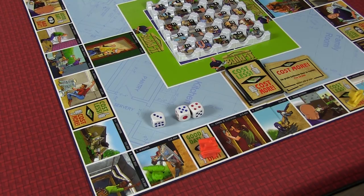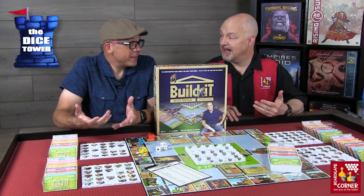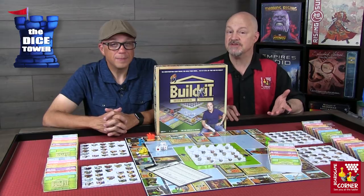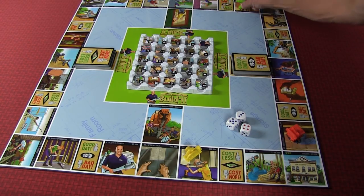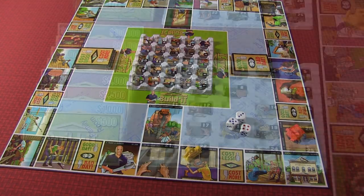Another difference from what you might be used to is there's a bank square in the corner. When you pass it, you get $1,000, but if you actually land on it, you get $2,500 — in addition to the $1,000 for passing. This is important because bankruptcy is really bad. That might be a reason you start taking shortcuts through the center of the board, rolling three dice frequently so you can pass or land on the bank square and build up your account before pursuing more expensive jobs.